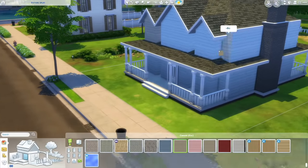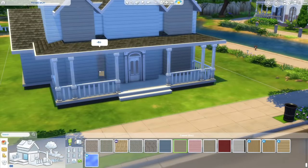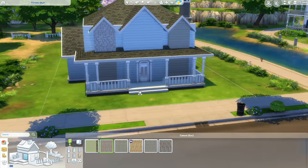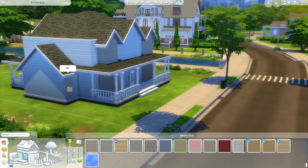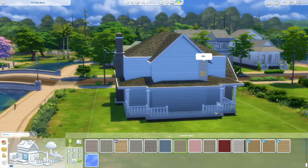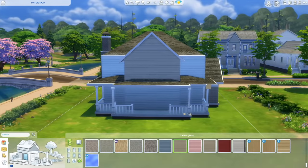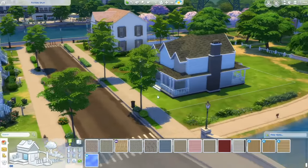I often take the jutting-out rooms and give them a different siding color — sometimes even stone wallpaper — just to make things more interesting. It's my style; you might not like it, but it makes the house look less plain. Applying it to the side rooms and potentially the back as well. It just adds a little something extra.